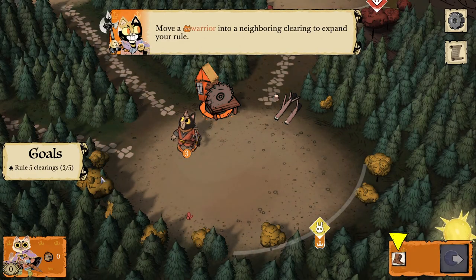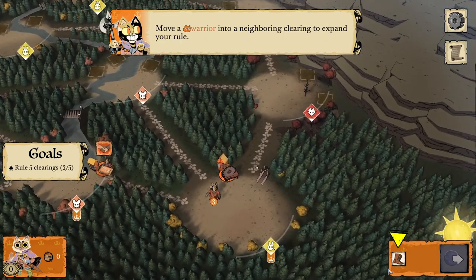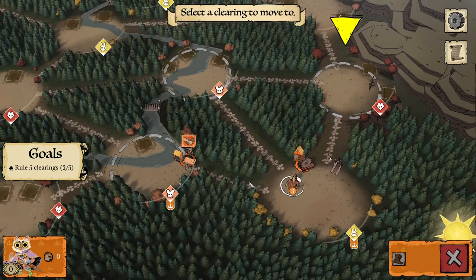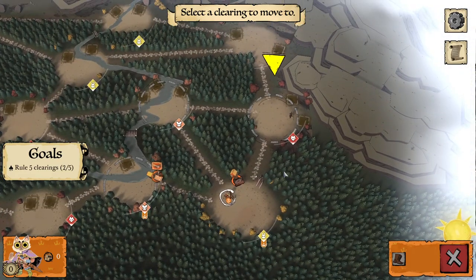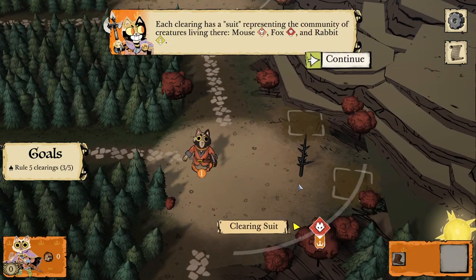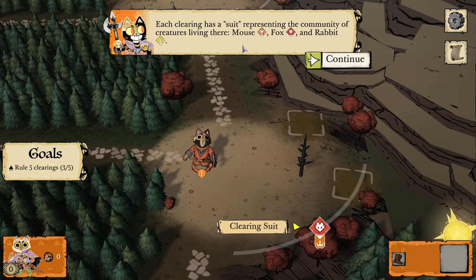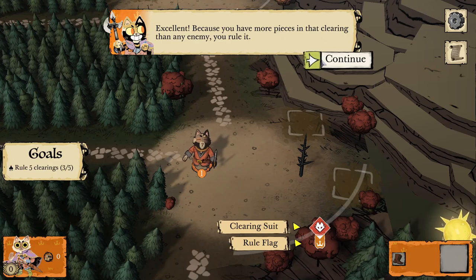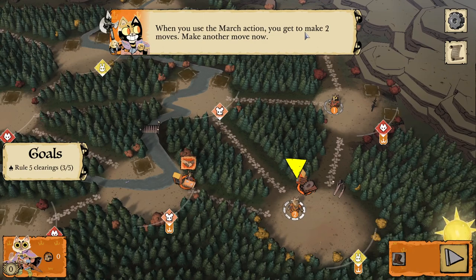Feathery foes. Goals: rule five clearings, two out of five. Move a warrior into a neighborhood clearing to expand your rule. Select warriors to move, then select a clearing to move to. Each clearing has a suit representing the community of creatures living there — mouse, fox, and rabbit. Because you have more pieces in that clearing than any enemy, you rule it. When you use the march action, you get to make two moves.